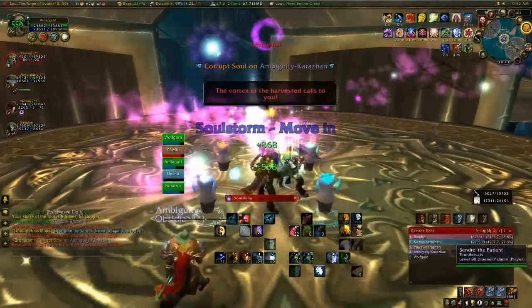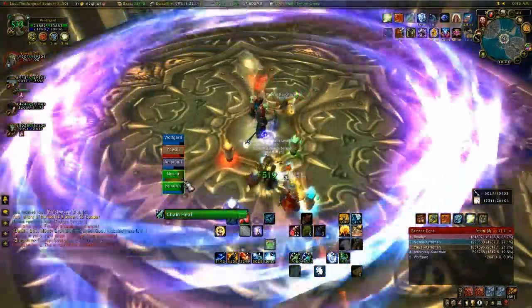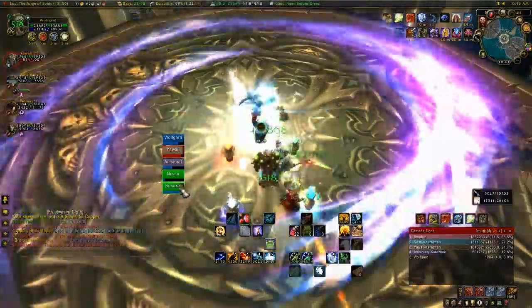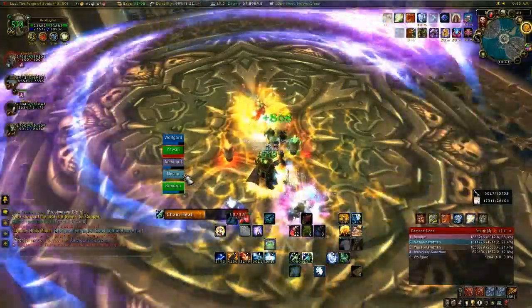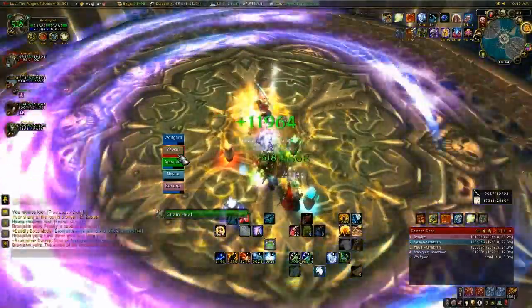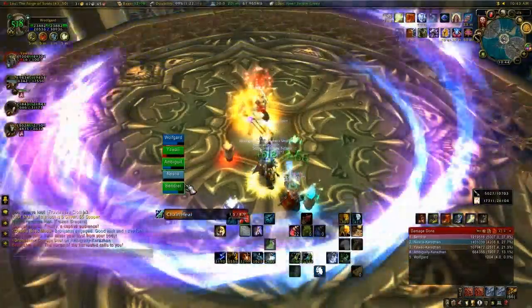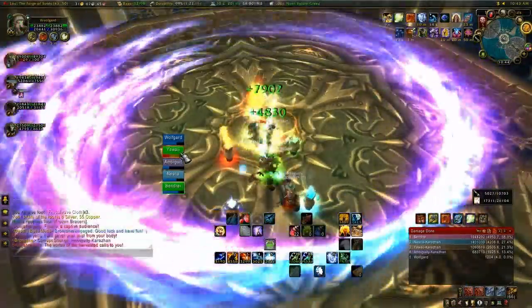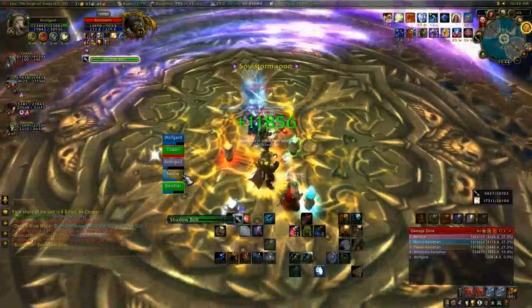Now in the second phase everybody needs to move close together. You want to put your Tremor Totem out because it will fear people out into the storm. Depending on how the totem ticks, you may get lucky and not even get feared out or take damage. The totems are not working every single second — it's like a 3-second delay between the spells they cast.